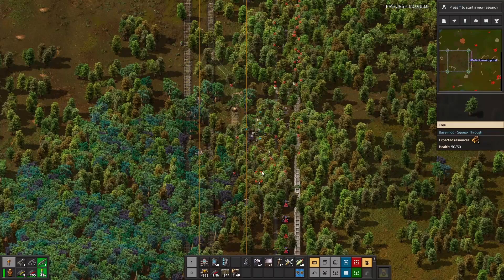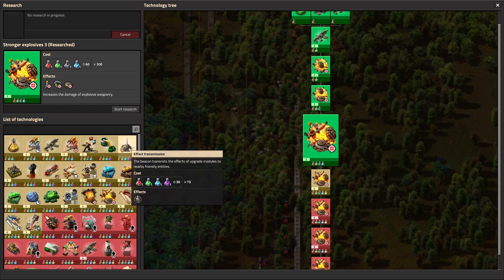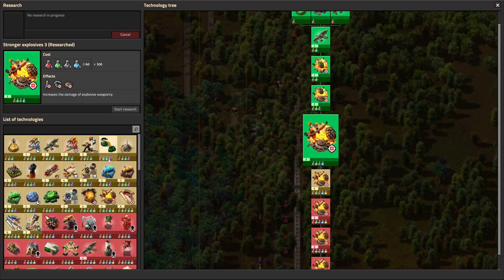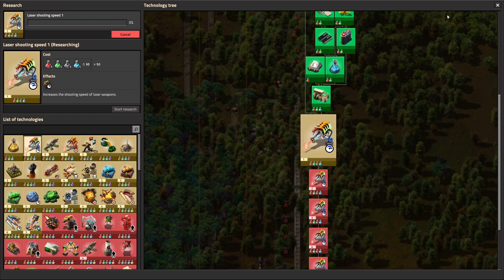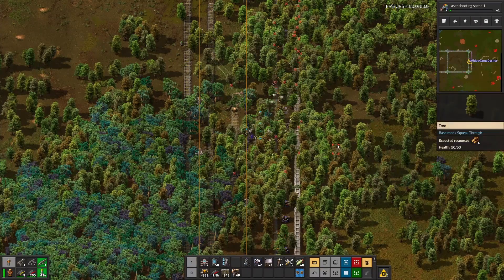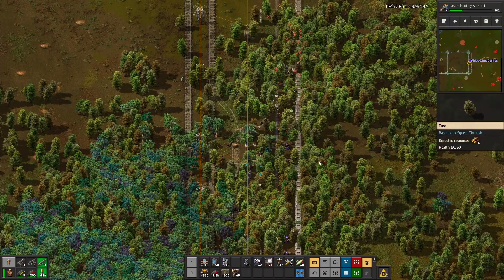Let's research some stuff while we're at it. Lasers are coming up - I haven't used beacons before. No production science packs yet, so limited options. Laser shooting speed - let's research it because sooner or later we're going to have to start placing some lasers. But first I want to get the nuclear reactors up and running - that stuff was so cool and efficient, and it was a blast having them in the trains.